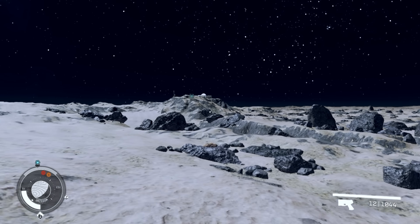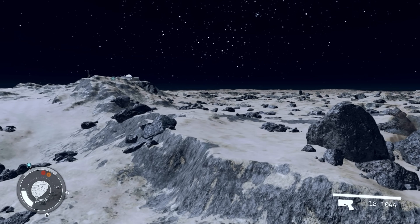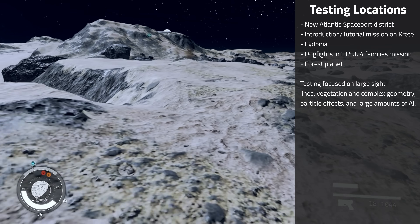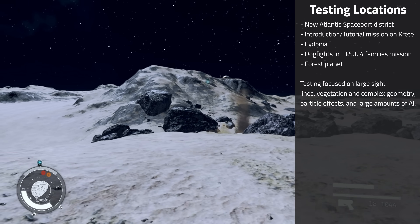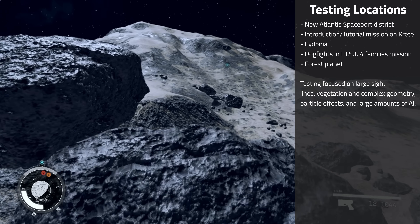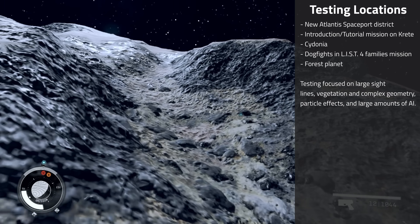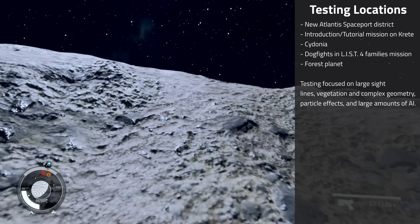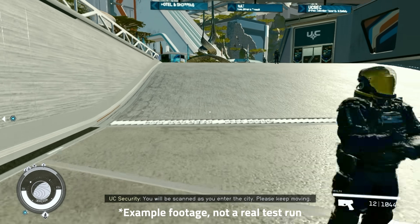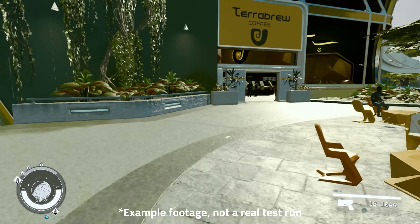Regarding the testing itself, the primary testing location is the New Atlantis Spaceport District, since it has a little bit of everything. I've also checked the introduction and tutorial mission on Crete, Cydonia on Mars, the dogfights in the List 4 Families mission, and a dense forest planet. The New Atlantis Spaceport has elements of each of these locations — namely large sight lines, some vegetation and complex geometry, particle effects during ship takeoff, and large amounts of AI to hit the CPU hard. The exact route was loading in next to my ship, then walking through the UC checkpoint, up the stairs, walk by the bar, and then end by the tram, which takes approximately 60 seconds.